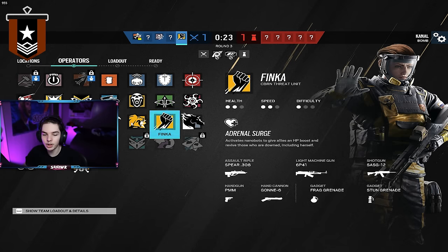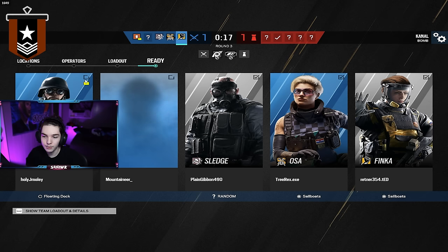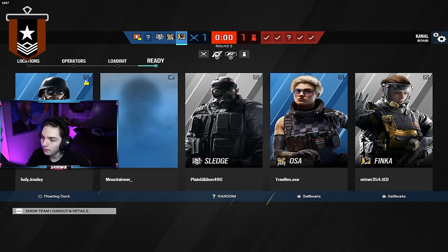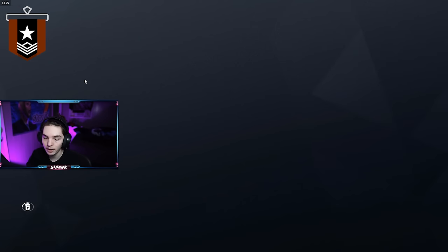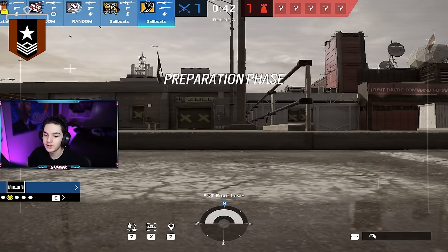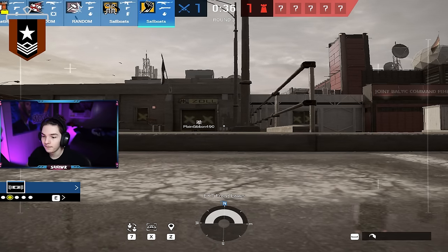I'm getting this man some elo. Defense time — let's see what we're trying to play. He's got Zofia but no Goyo. I'm in a Goyo phase right now. You know what, I'm going to pull out Thunderbird. I'm going to press the gadget button once and look what happens — nothing. You really want to have that off. You want to be able to control when you place it.